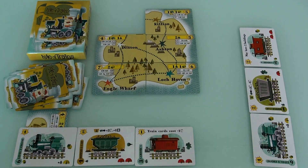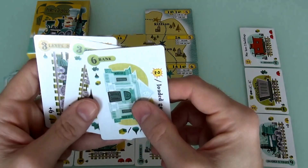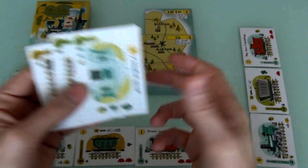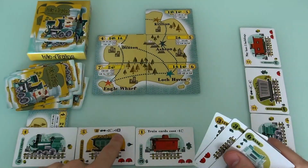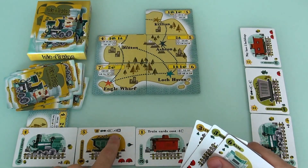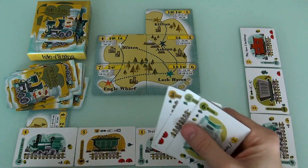Hey everybody! Welcome back to the Isle of Trains. Let's keep delivering that cargo. It's Jen's turn. She's got 3 cards. And she'd like to load some stones so she can get a bonus buy — that's 3 actions on 1 turn. That's a big deal.